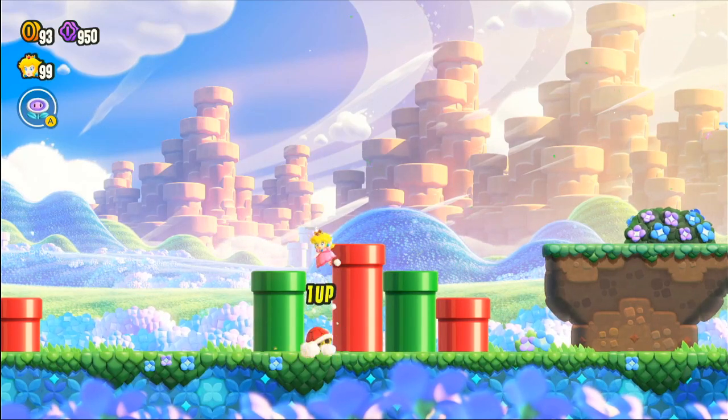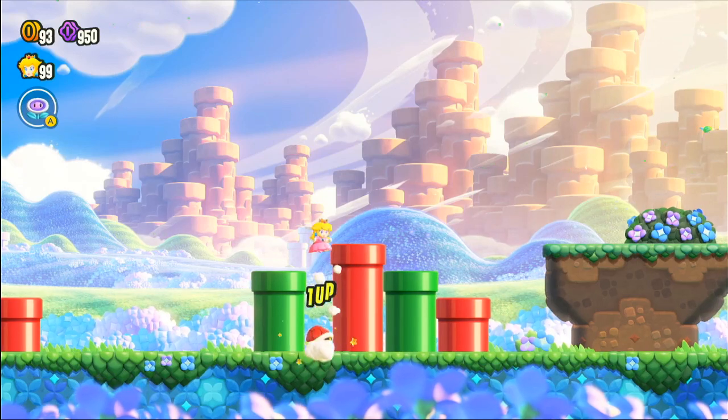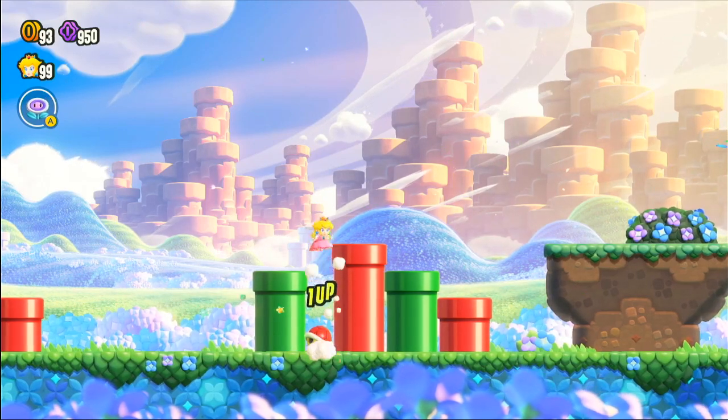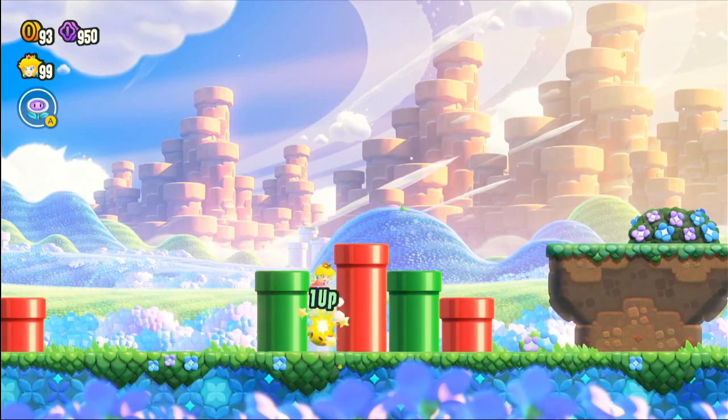This is very different from previous Super Mario Bros games where you would jump automatically on the Koopa Troopa and didn't need to do anything. For this trick you need to jump manually, because if you don't, as I said, you won't survive — the Koopa Troopa is going to kill you just like this.